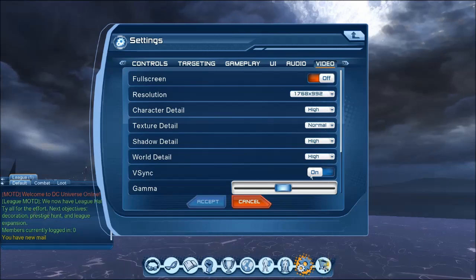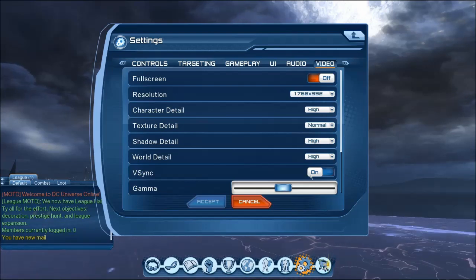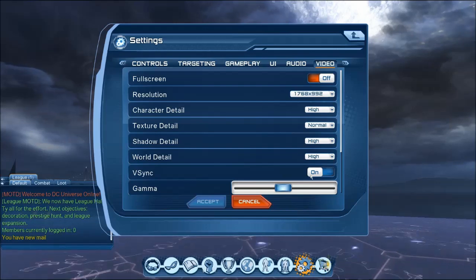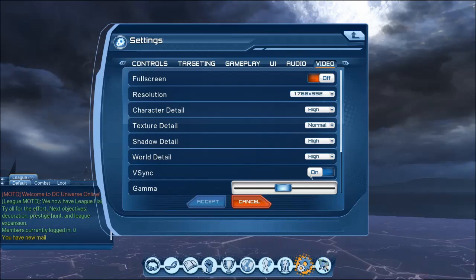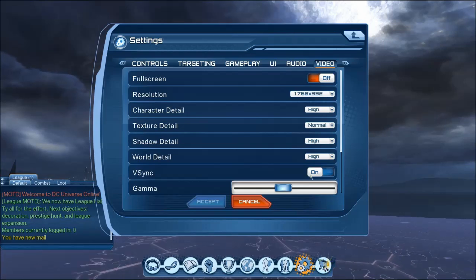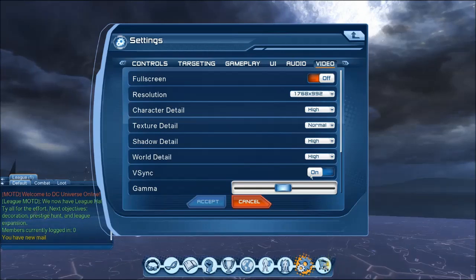Now, currently it is on. Basically, what V-Sync does is it's going to tell your graphics card not to work as hard as it possibly can — it's going to kind of bottleneck your graphics card, make it so it does not live up to its full potential. Therefore, your graphics card is not going to be working as hard, and you're not going to get the best frame rate and the best experience out of DCUO.